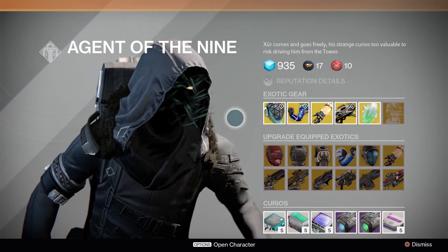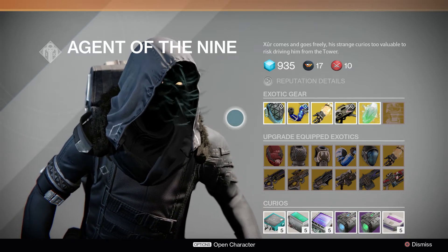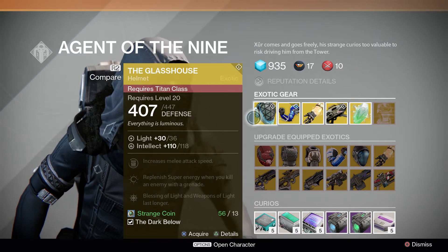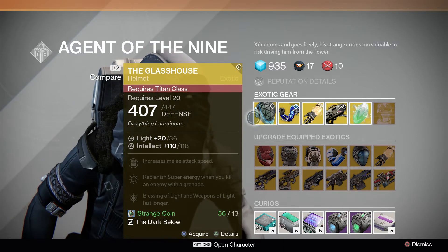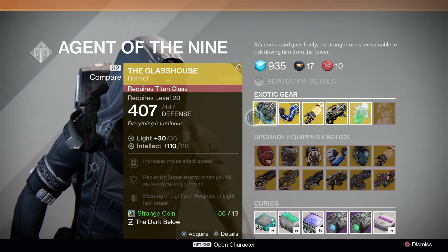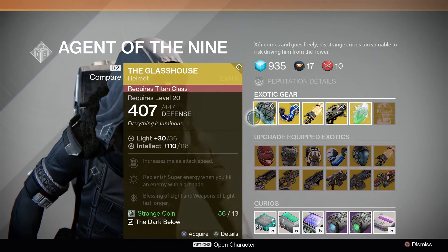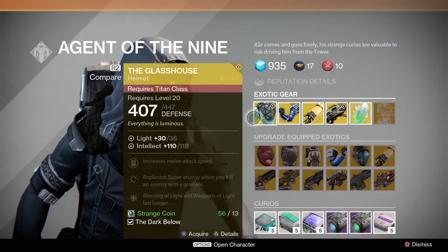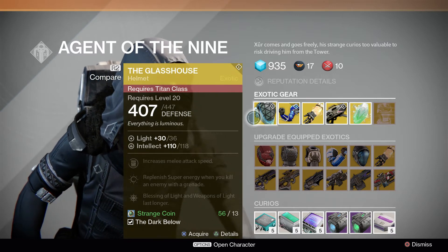For the exotic, it is still level 32. For the first piece of gear we have the Glass House for the Titan. It has a base defense of 407 and end defense of 447. It has a base intellect of 110 and end intellect of 118. The perks on this are: increased melee attack speed, replenish super energy when you kill an enemy with a grenade, and the last one is Blessing of Light - weapons of light last longer.